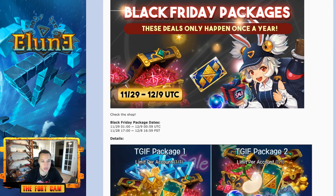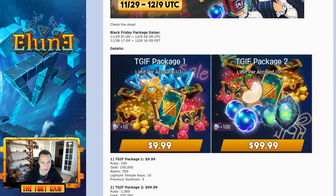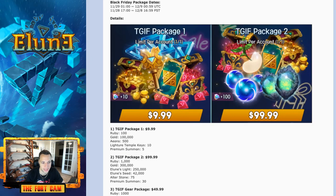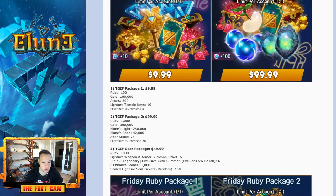Next, we are going to have the Black Friday packages — the TGIF Friday packages, which are all limited to one per account. Package one is $9.99 and gets you 100 rubies, 100,000 gold, 500 Aeons, 10 literature keys, and 5 premium ticket summons. Package two is $100 for 1,000 rubies, 300,000 gold, 250k Elune lights, 42,000 seeds, 75 altar stones, and 30 premium summons.